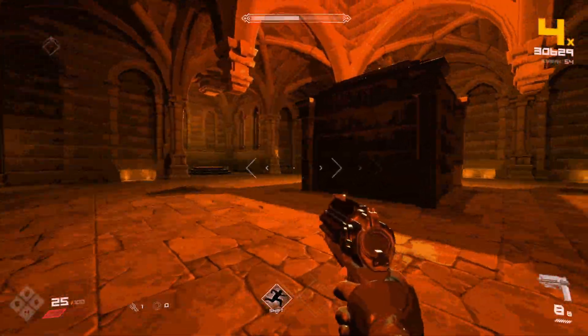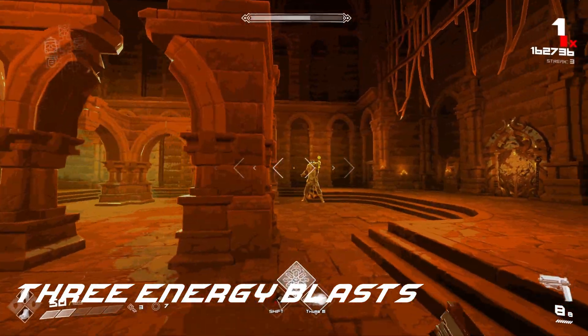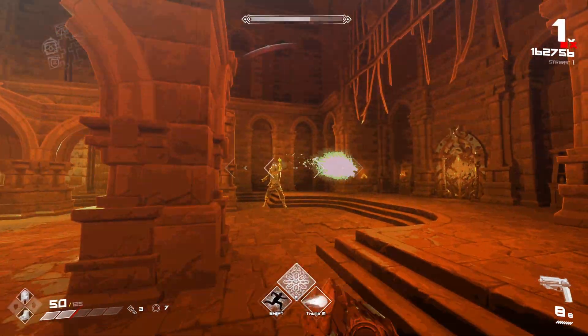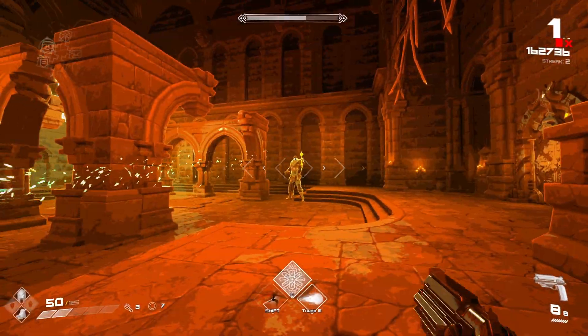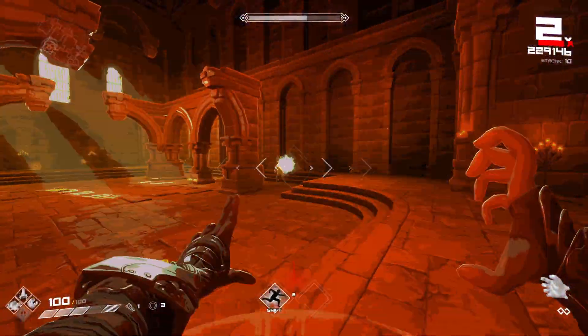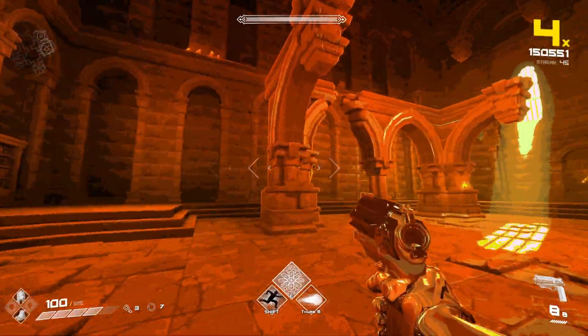Ymir has 4 different attacks. The first is 3 energy blasts: Ymir will raise his left arm up — the one holding the scepter — and shoot 3 projectiles at you, once per beat. These projectiles are not particularly fast, but you do want to be strafing or dodging around him to avoid getting hit. You can also use a wall or pillar to block the projectiles instead.